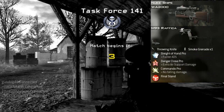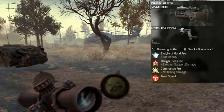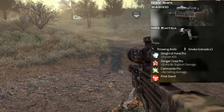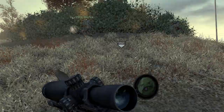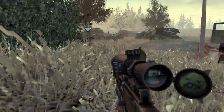I'm using the WA-2000 sniper rifle which is good because it's semi-automatic, which is very important. Rafika is a great sidearm, especially in Hardcore. Sleight of Hand Pro, obviously, for reasons. Now, the most important one is Danger Close Pro because this gives your air support better damage. The other one is Commando and Final Stand, but they don't matter.